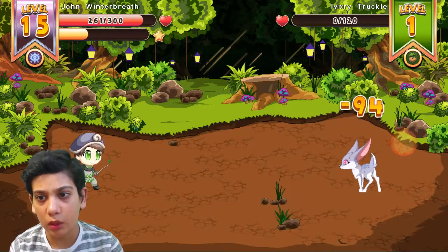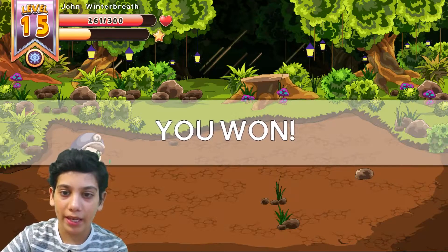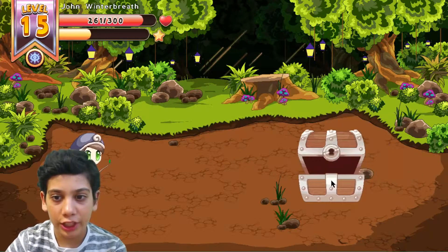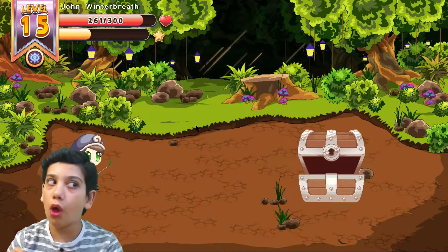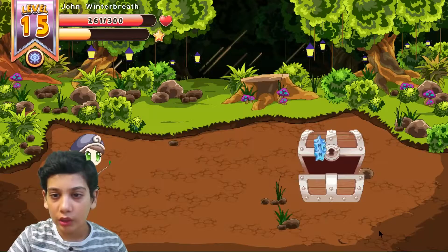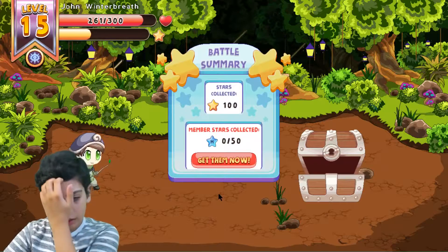A basketball — 49 damage, that is a lot! Bye bye bats, bye bye thingy. Let's open the chest, and what did we get? Whoa! Wood, wood, wood, wood. Wood is good, wood is good. Let's click next.